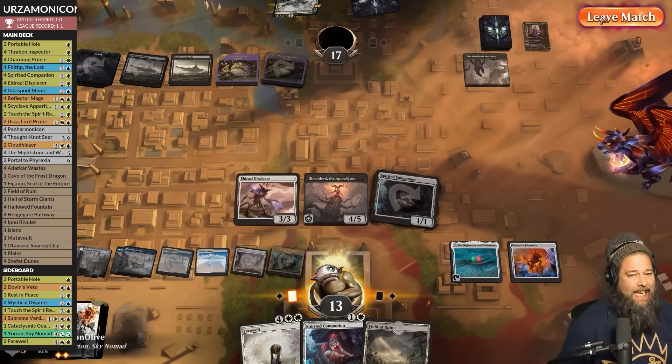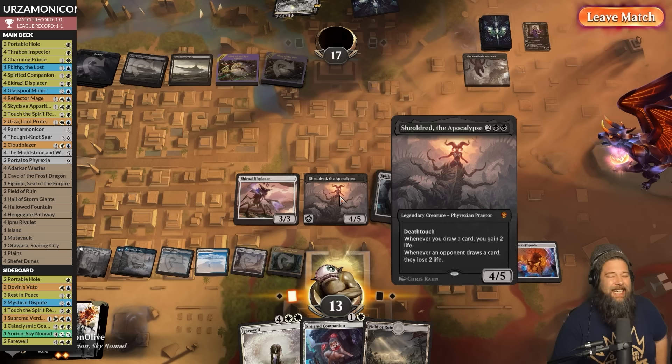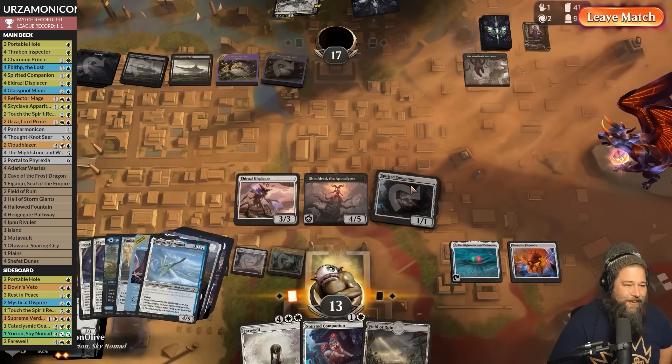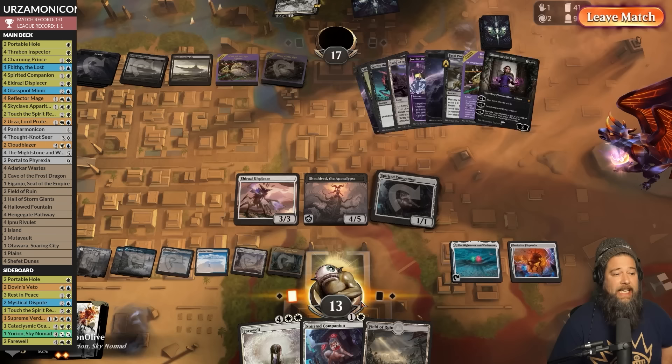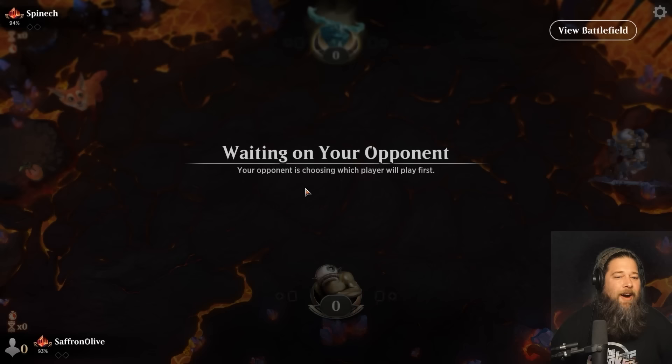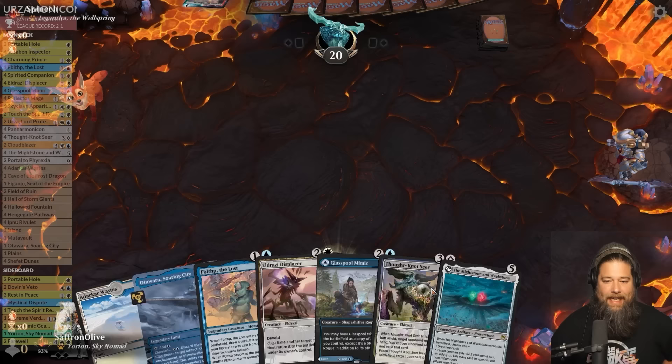We didn't get to see Panarmonicon go off, but that was a sweet game of Magic. We were down to one life and managed to get back into it with Portal to Phyrexia, Sheoldred, and Eldrazi Displacer — all new to Arena. That was a good win. We were right on the edge of being dead for so many turns, but yeah, sweet sweet — we are Urza-monicon-ing in Explorer!